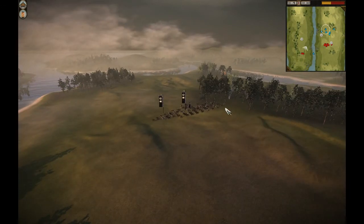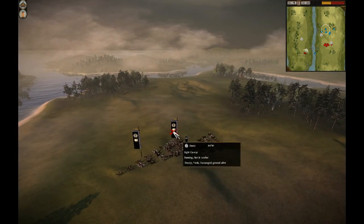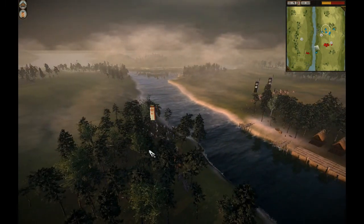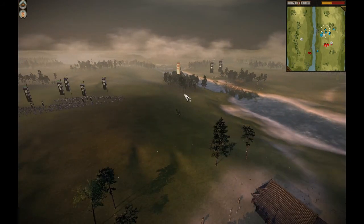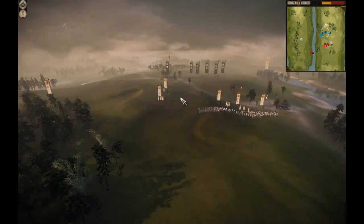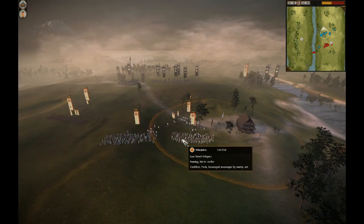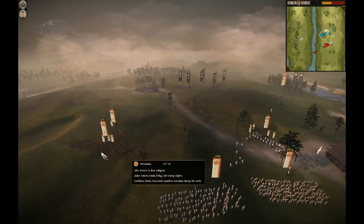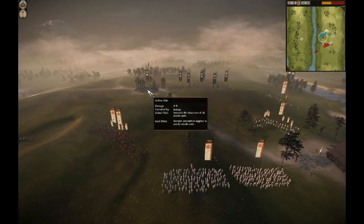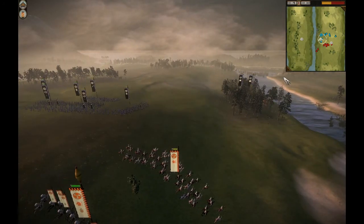As you can see, my opponent has two units of Light Cav and he's charging them at my Yari Cav, but I'll just back them up right through here. I captured the Sword Dojo, so I'm regrouping my men around here. My opponent doesn't have the Archery Dojo yet and he's busy chasing me around here.